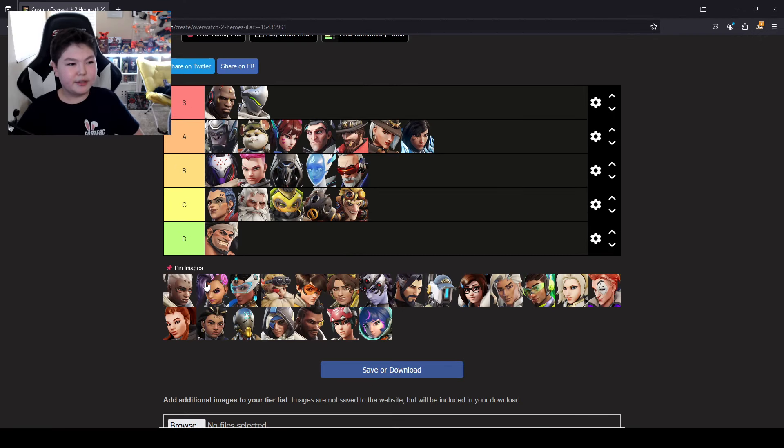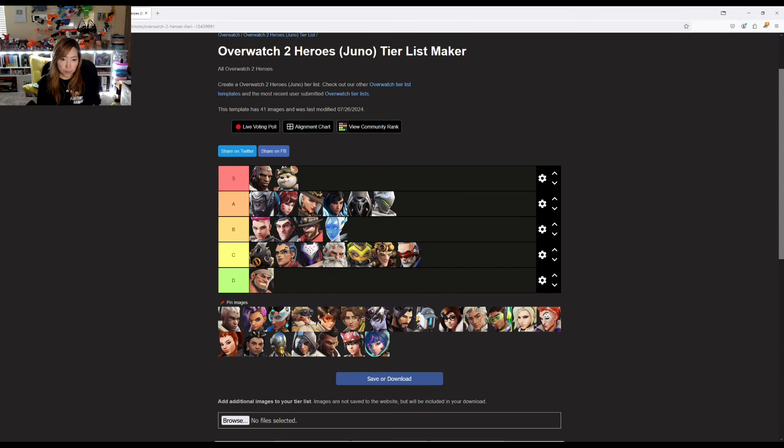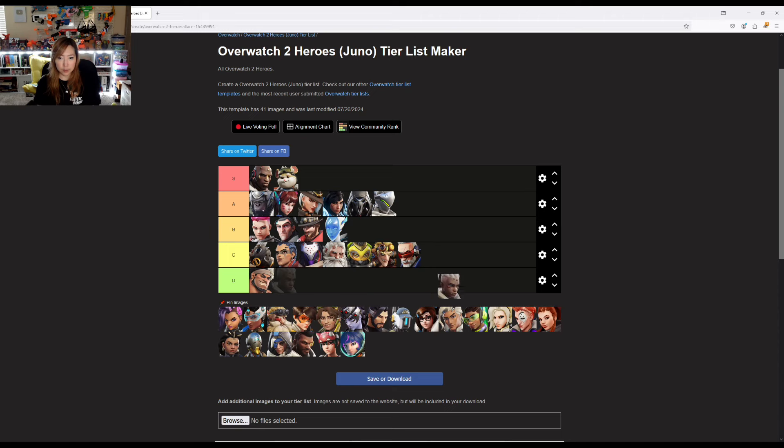Sojourn. She got nerfed, then got buffed again. Before she got nerfed, she was so broken — she still is kind of broken. I could actually see her being Mauga level, but I'll put her behind Junkrat. I agree — I think she's in C, but I'm going to actually put her behind Soldier 76.